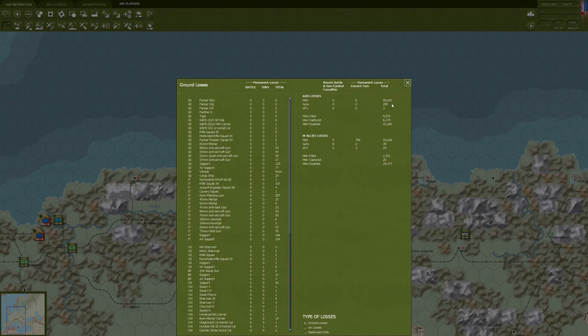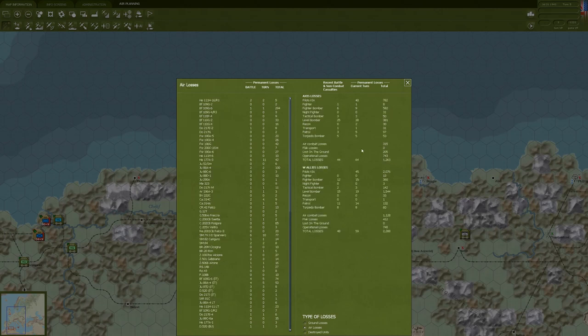The Axis total is 55,000 men lost cumulative. For this turn specifically there was nothing on the ground - I misread that column. We lost 766, most of which I'd assume were from the transport hit we took. Air losses: we lost 45 pilots, 19 level bombers, 15 fighter bombers, 14 patrol craft, and 8 torpedo bombers. That last one is a little interesting.